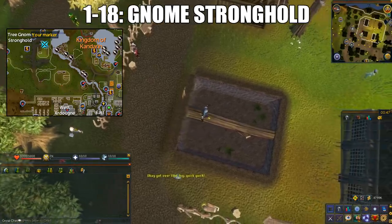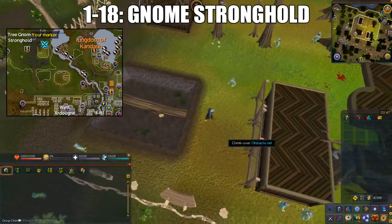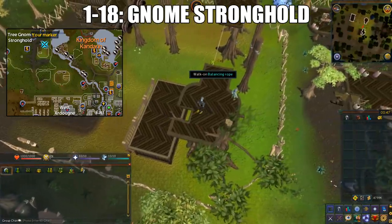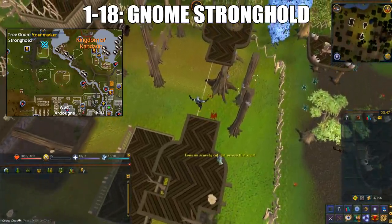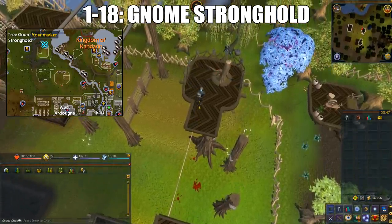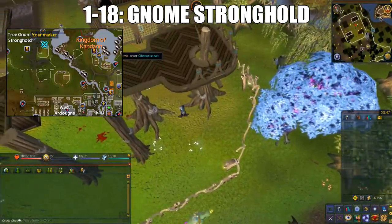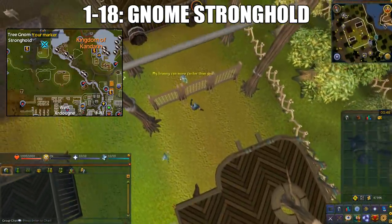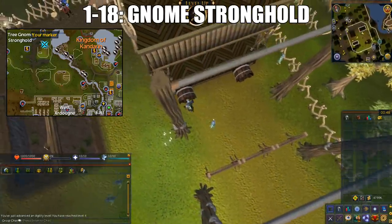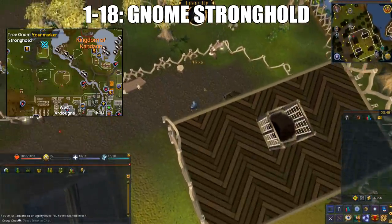Regular Training Methods. From level 1 to 18, you'll do the Gnome Stronghold Agility course. It is located in the Tree Gnome Stronghold as marked on the minimap. If you don't know how to get there, it is northwest of Ardougne. This course is very simple, just follow the arrows and traverse the obstacles. Unlike many other agility courses, you cannot fail obstacles on this course. In total, you'll get 86.5 agility XP for completing an entire lap. To get to level 18, it should take you around 30 minutes.